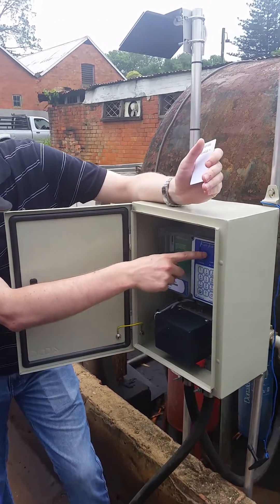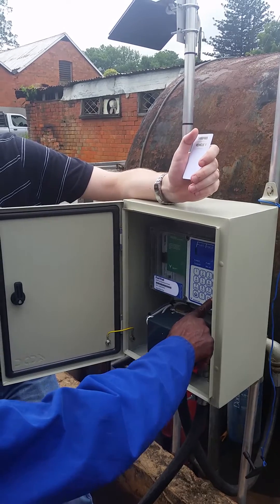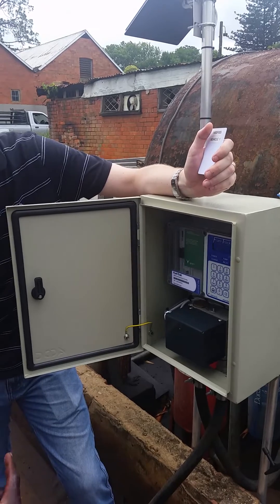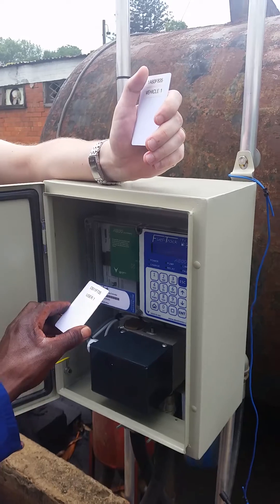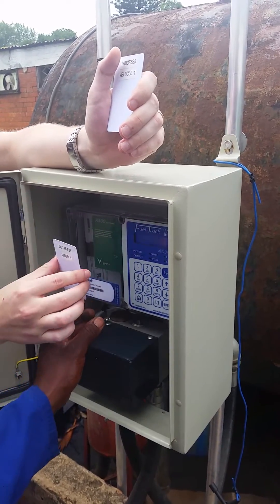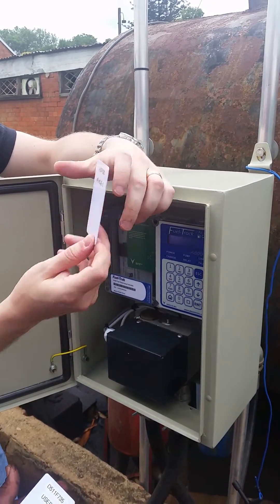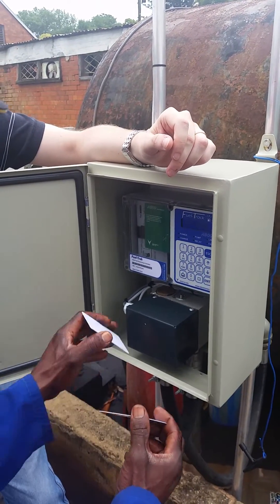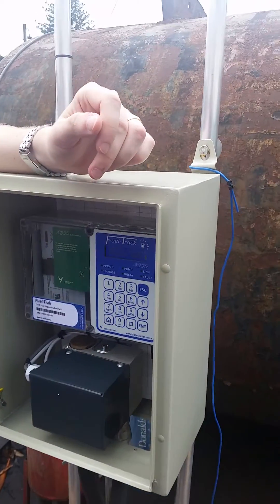It says 'I want to pump fuel', press enter. Then it wants the user tag — hold it and put it there like this. That one's taken. Now it wants the vehicle tag, so take the vehicle tag and do the same, just put it there the same way.